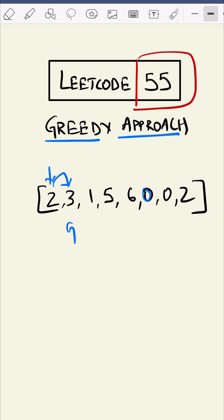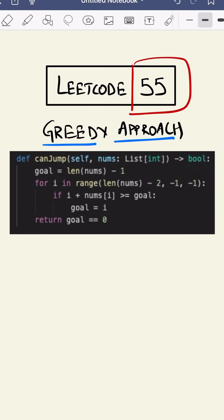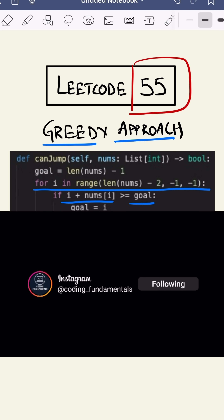If we can reach the starting position, we return true. If we would not have been able to reach this goal, we would have returned false. In the code, the for loop starts from behind and checks if the number at the ith position is able to reach our goal. If it is, we change the position of our goal. If you like this video, please comment and like, and follow my channel Coding Fundamentals for more tips and tricks.